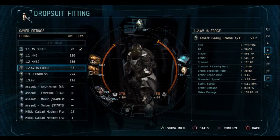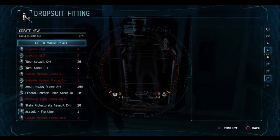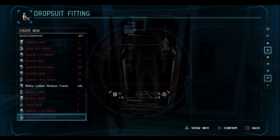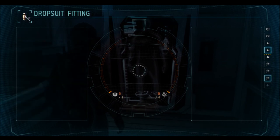To create a new fitting, select Create New. From here, select your drop suit of choice. I'm going to be using the Militia Caldari medium frame suit just for the sake of this video. This suit is terrible, but I'm just using it for instructional purposes.